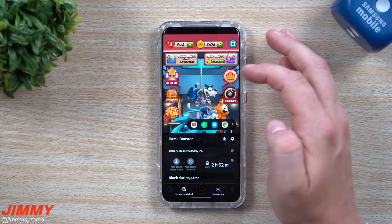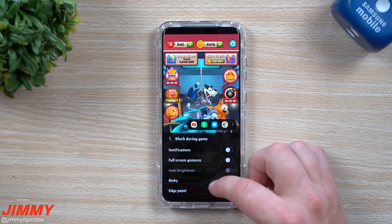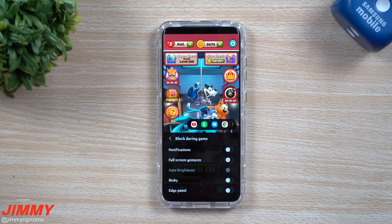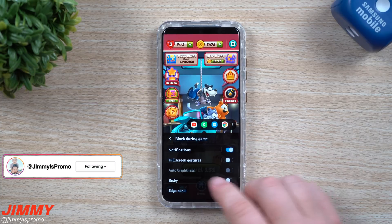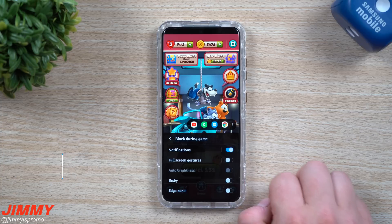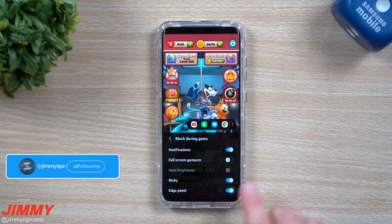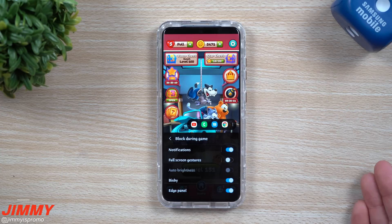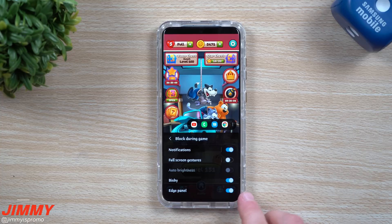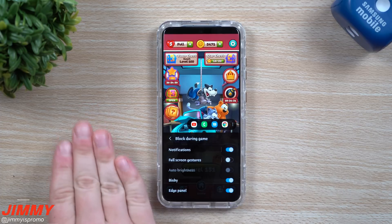Going back in, there's also a Block During Game section where you can block different things: all notifications, full screen gestures, Bixby, and even the edge panel — that little side panel on the edge of the screen. If you accidentally open the edge panel during a game this is the place to turn it off.